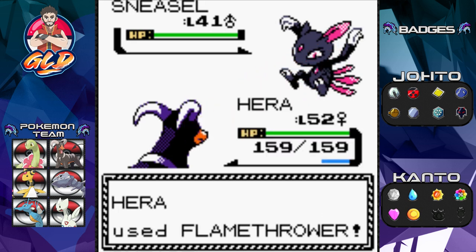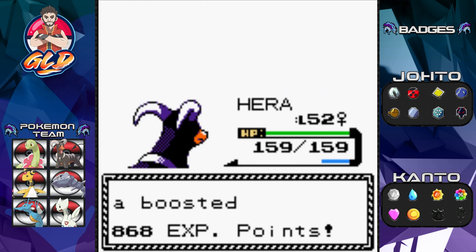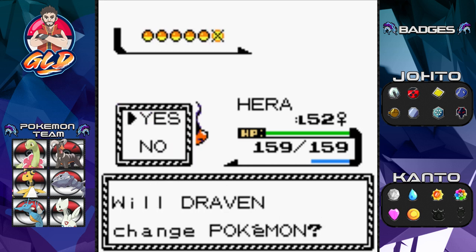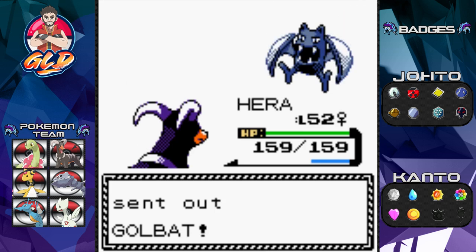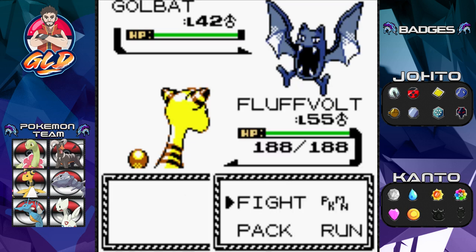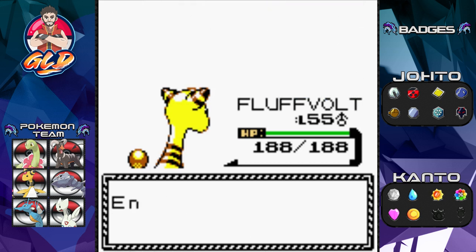Flamethrower attack for the win! Sneasel is a pokemon I would have loved on my team — very fast, apparently broken in the card game. I kind of thought against it because Hera was more my pokemon. Now as you start learning about Silver a little bit more — his Golbat evolves to Crobat through happiness.